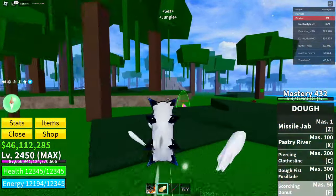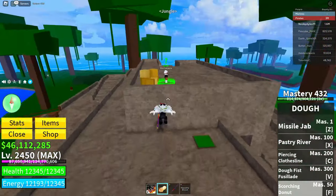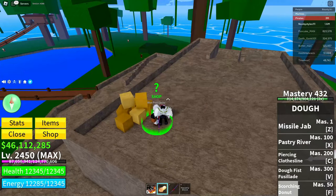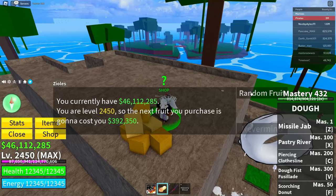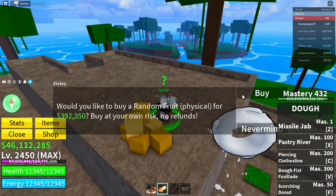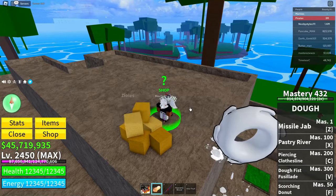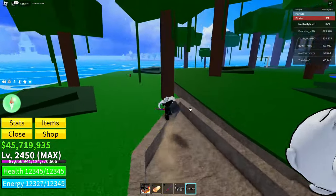When you're in the Jungle area, go to the Fruit Gacha and get yourself a fruit — it doesn't matter what type you get, just get any fruit. I got the worst fruit, the Kilo fruit.